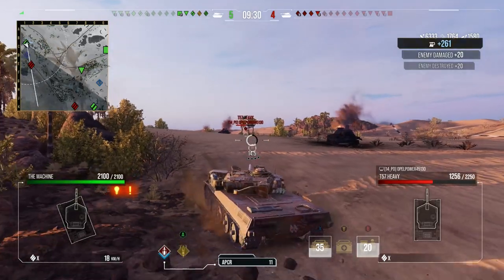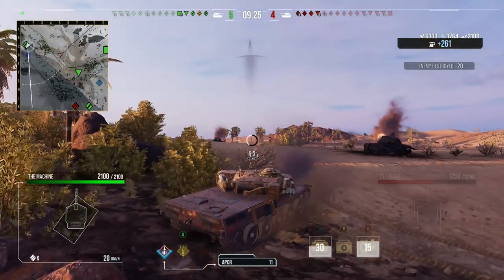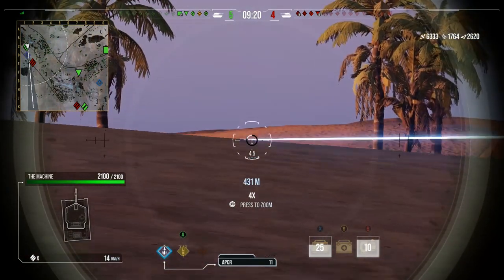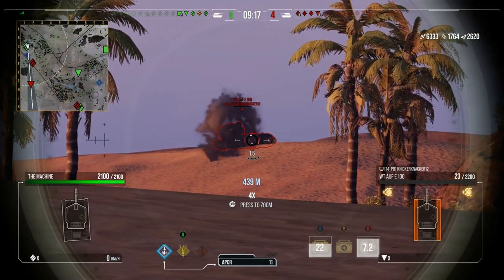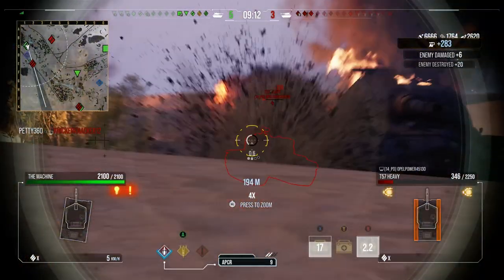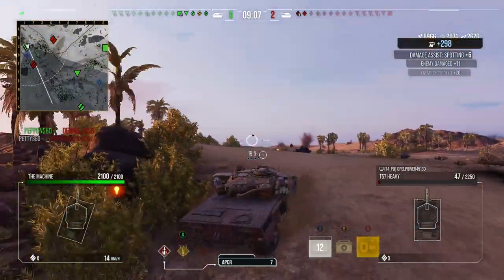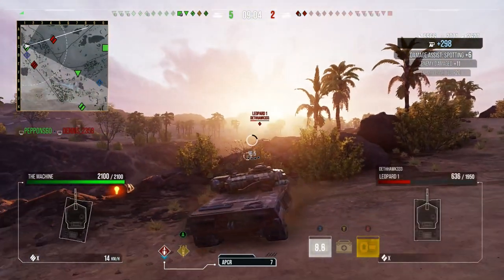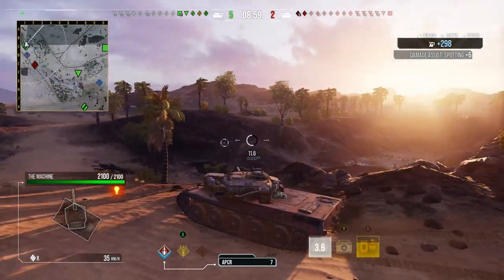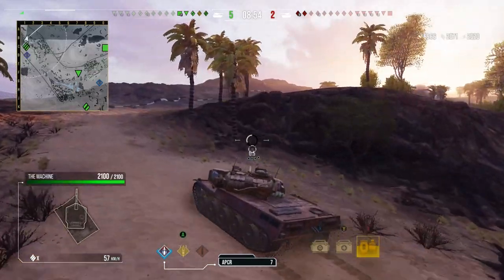That's the key with autoloaders — you've got to know where you want to put your shots. When I finished that 268v5 I could have reloaded for a full clip into the T57, but I decided to pop two shells in and then do a reload. We're getting shot — it's the Waffle. We bounced one, got below the ridge line, shut him down, and got two of the last three into the T57.